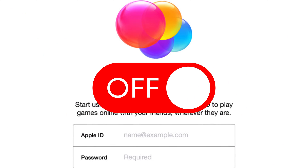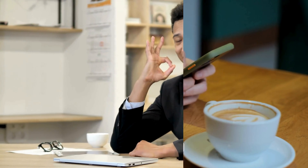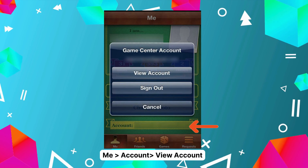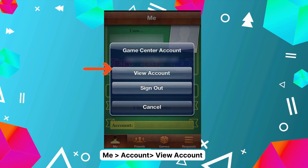Let's start with our first method: disable your Game Center account. It's simple, straightforward, and effective. Jump into Game Center and find the section that says Me and then Account. Once you're there, you're going to want to tap on View Account.